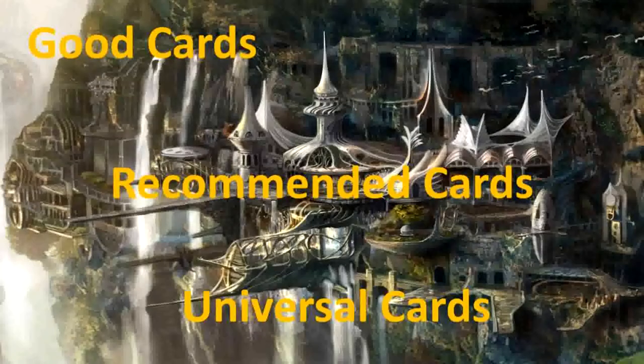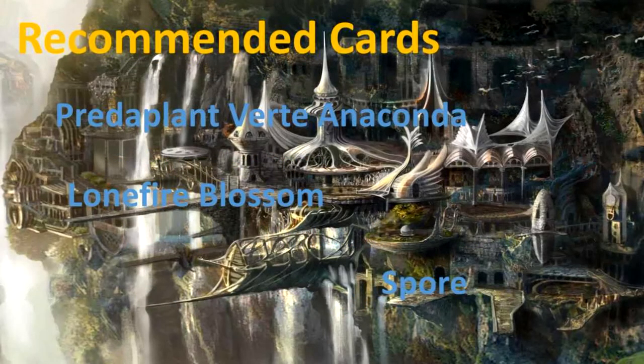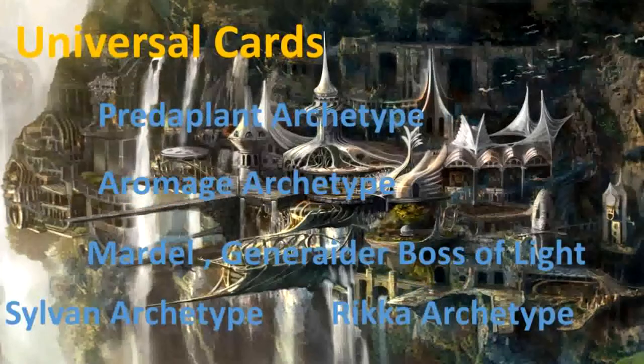How to Yu-Gi-Oh! Monster Recommendations: Plant. Good Cards: Lonefire Blossom, Predaplant Verte Anaconda, Aromoserath Fee Jasmine. Recommended Cards: Predaplant Verte Anaconda, Lonefire Blossom, Spore. Universal Cards.